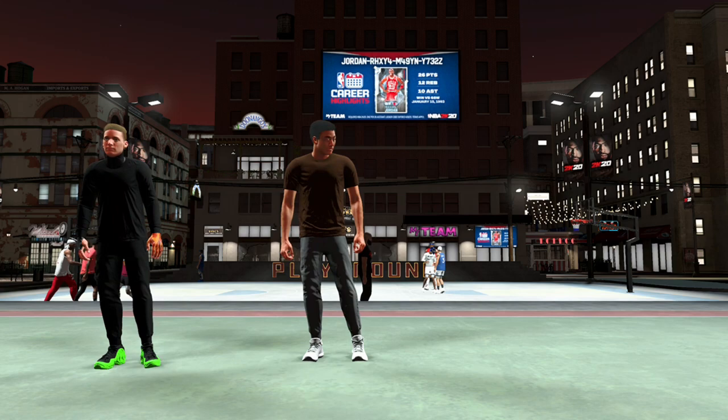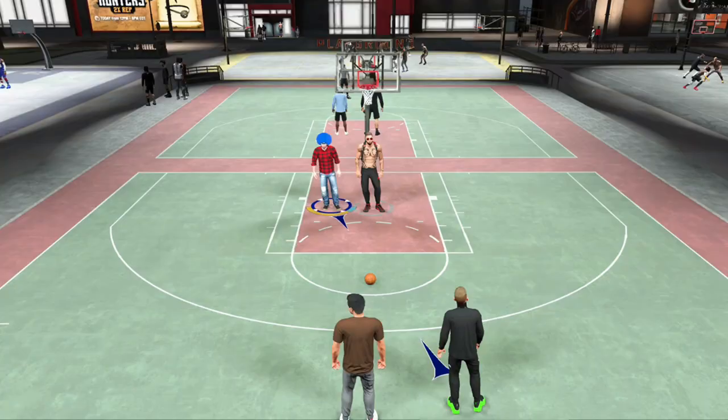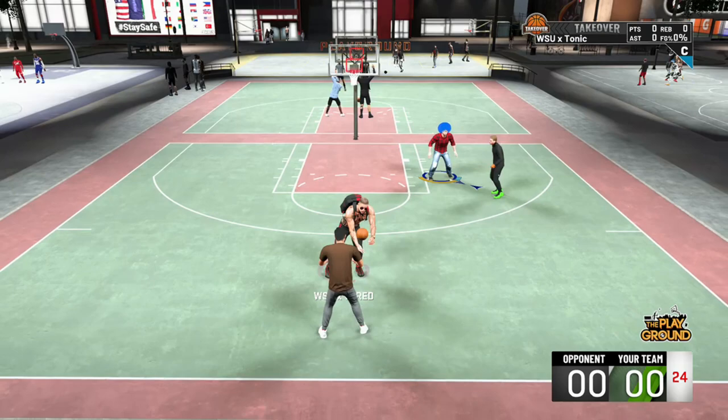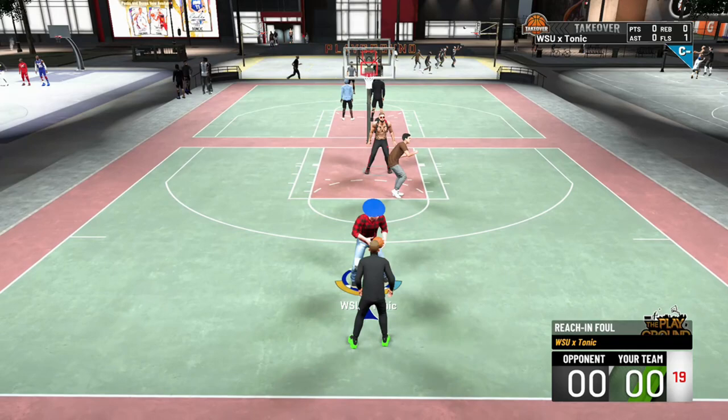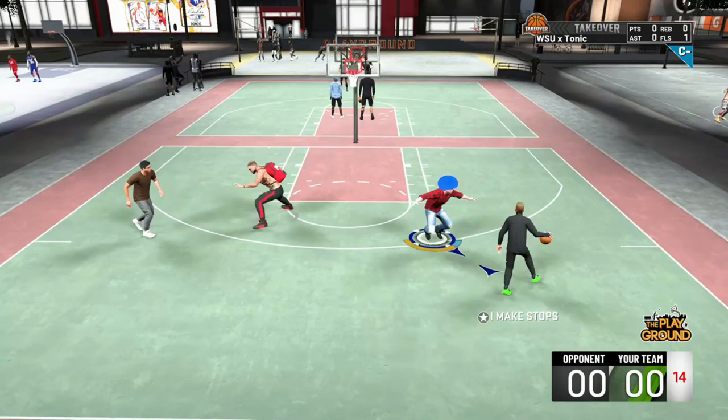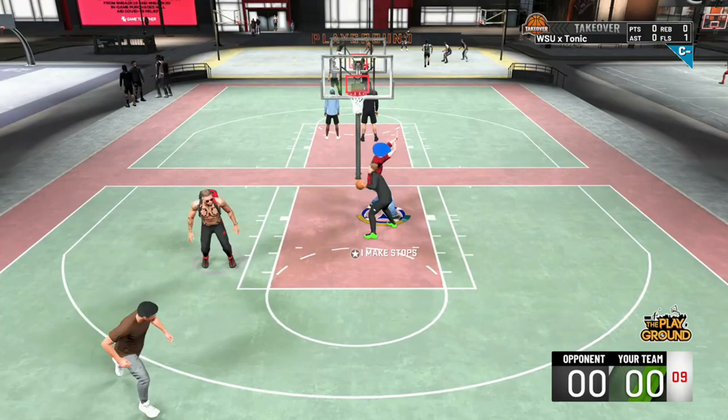In the beginning of the year in NBA 2K20, people said they couldn't dribble without being tired. Their build needs more stamina, why am I losing so much energy? And that is because no one had any Handles for Days. No one knew how important that badge was going to be, and no one could really dribble without their player having an asthma attack and falling on the floor. Now stamina is pretty plentiful. If you have Handles for Days Hall of Fame and you don't have any Gatorade, you're going to be pretty okay unless you really like spamming the dribble moves.